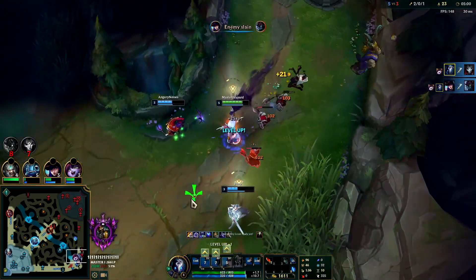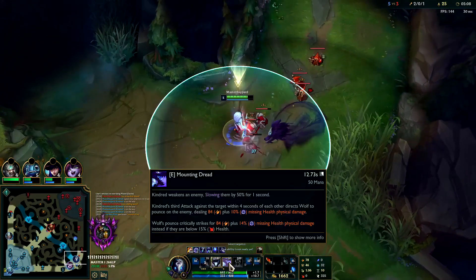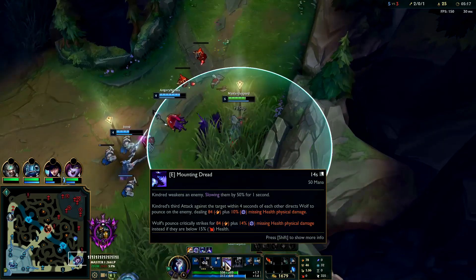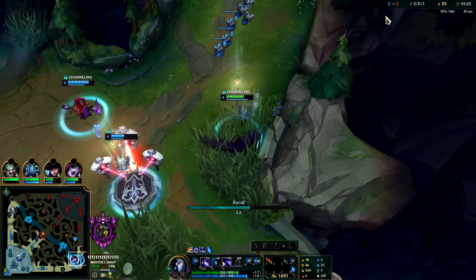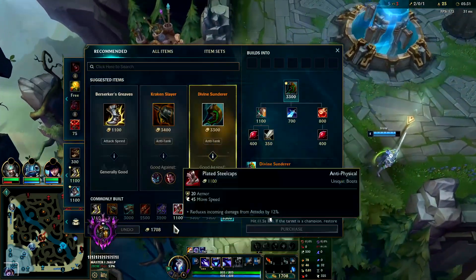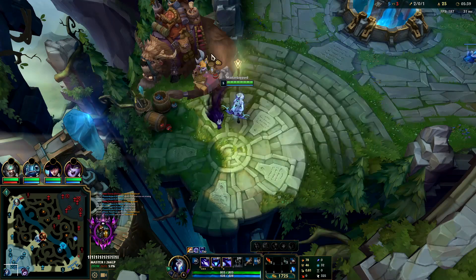We got two kills. You don't always want to E first if the enemies are full health. Your E is an execute - the lower they are on health the more damage it does. So I tore them up with a few autos and a Q first inside my W, then after one Q and a couple autos I E. We have three out of five kill participation - as a jungler you always want to try to have 50% or more.